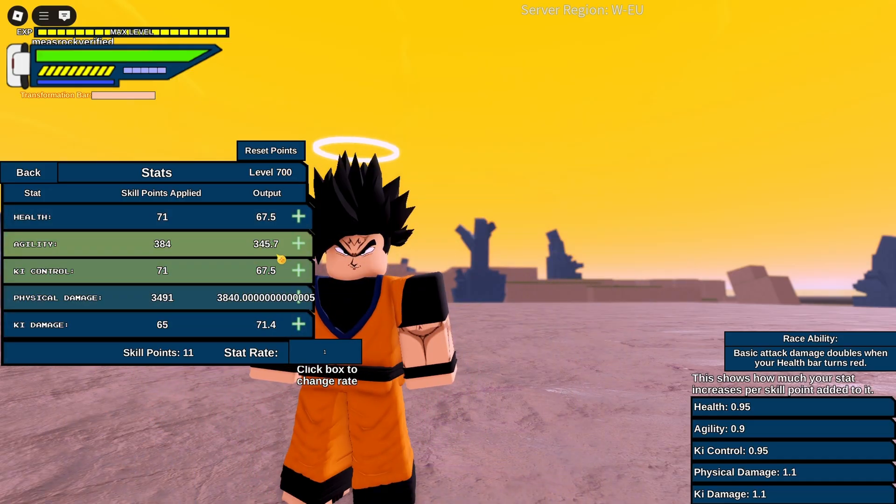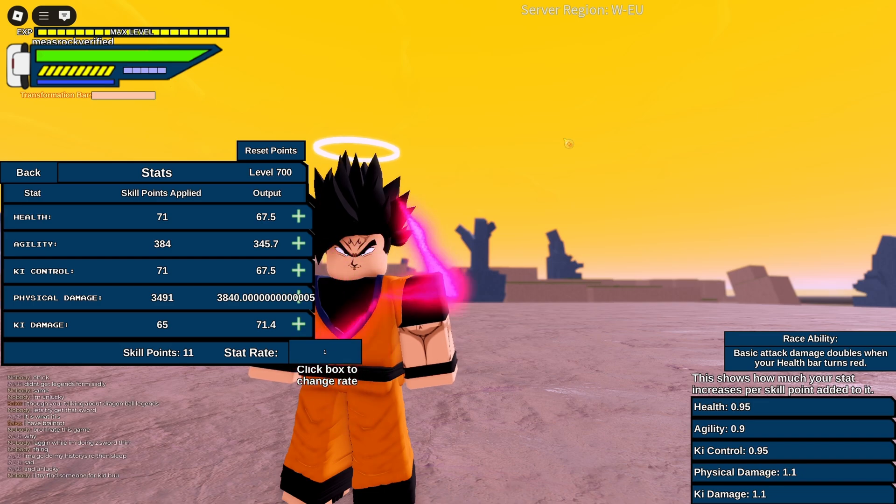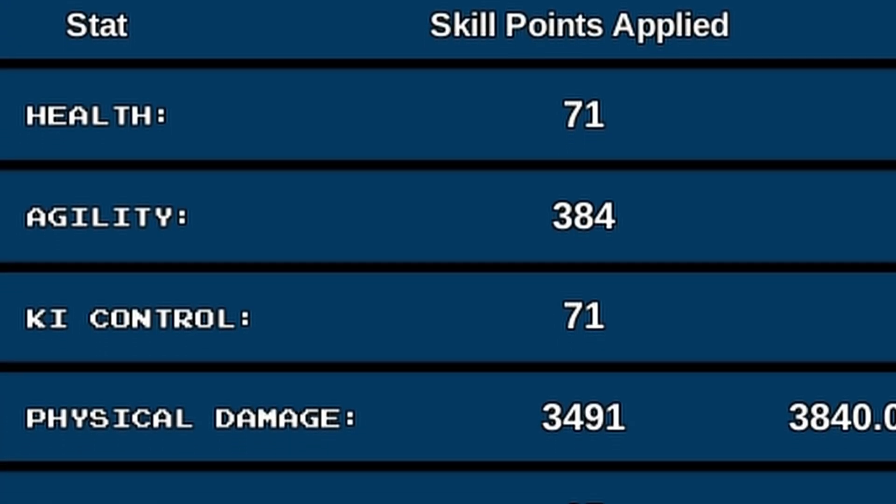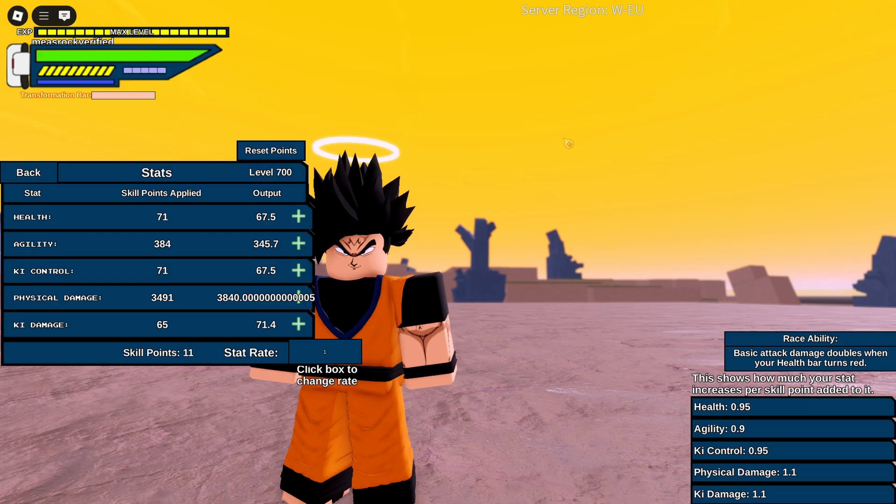When you are level 700, you get around 3,500 investable stat points. You also get 3,500 stat points hidden into your attributes — like 700 in health, 700 in agility, and distributed across key control, physical damage, key damage, and so on — even without investing any skill points. That leaves you with 3,500 stat points spare that you can invest freely.